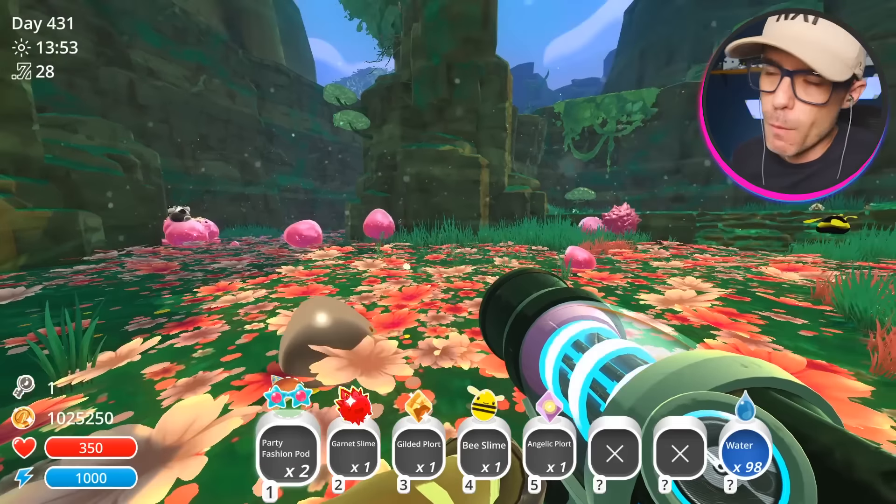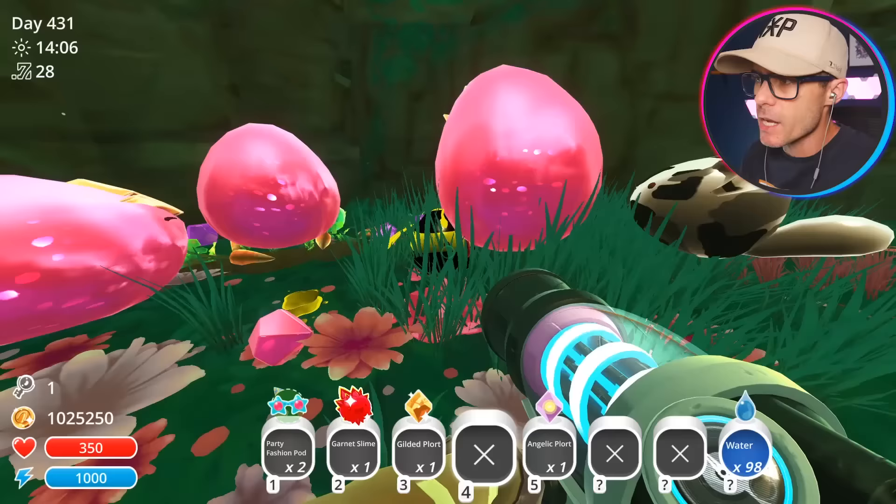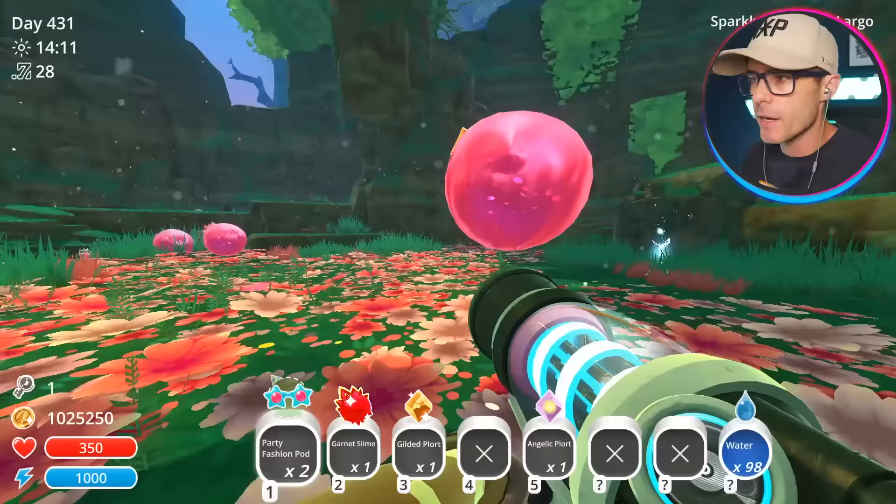How's it going, everyone? We're back playing some Slime Rancher. At the moment, we are stuffed to the eyeballs with mods — there's so many mods going on. In the last video, we checked out the bee slime, which almost looks like a phosphor slime but with a different skin. I also made these party fashion pods, but we didn't really test them out. Let's test them out now.